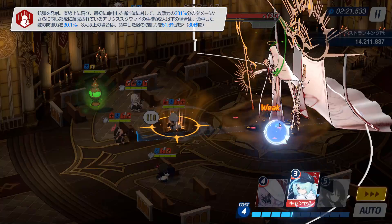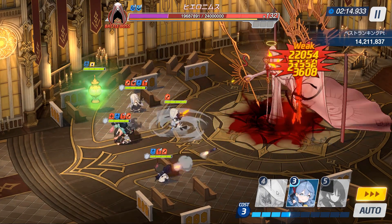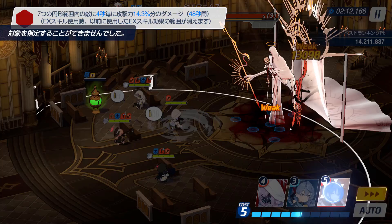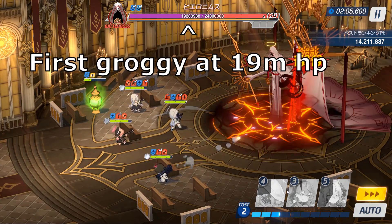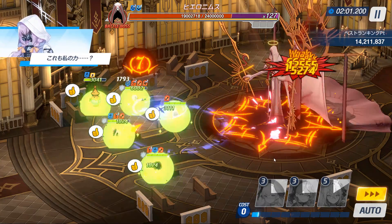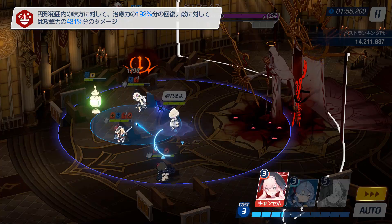The other passive change relates to the groggy bar. In lower difficulties, Hieronymus could not be groggyed via damage. In Insane, this is not the case. After dealing 5 million points of damage, Hieronymus' groggy bar will fill, disabling him for about 5 seconds. This change very slightly helps your team's survival. It's very minor, but it's there.